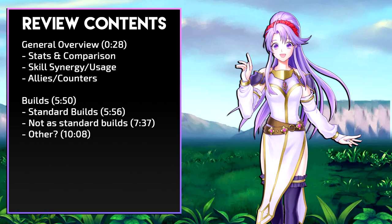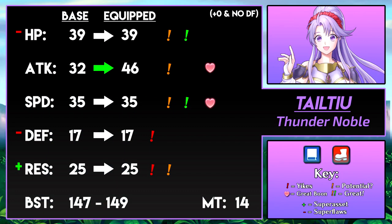Let's get started. Teltyu, the Thunder Noble, is a blue tome infantry unit. Just from her stats, you can easily tell what type of unit she is. With solid attack, high speed, and low defenses, it's crystal clear that Teltyu is an offensive unit. She's going to hit pretty hard and hit pretty fast, just like lightning. Her HP is rather good at 39 — not many units in her class have super high HP.